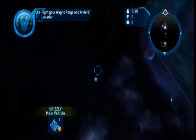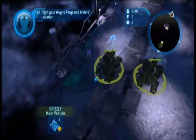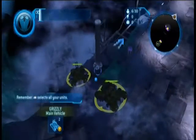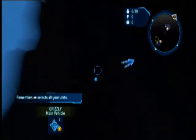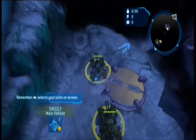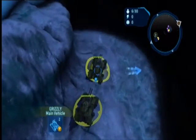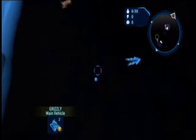Hey guys, Guy Dan Sparty here bringing you another one of the series where we find all of the black boxes for you. It's the third mission, and right at the start you want to send your two grizzlies just behind where you would normally be heading and go down this hallway. At the end of it you'll find a nice little reward for your troubles, and it'll be the black box. And that'll be about it for this video.